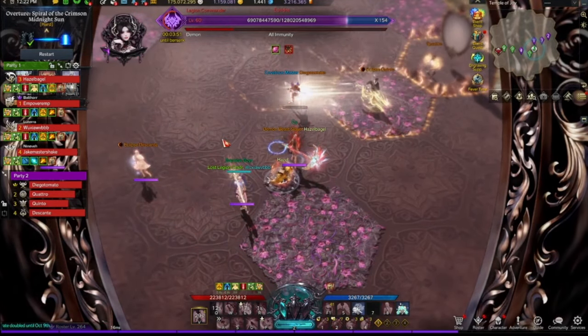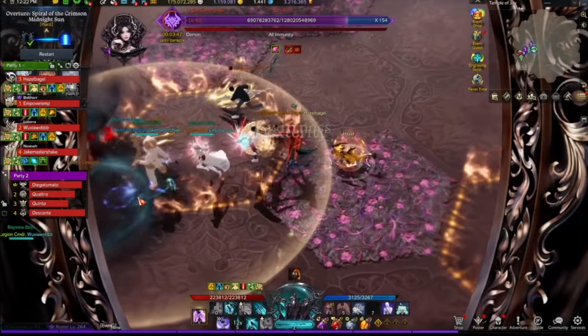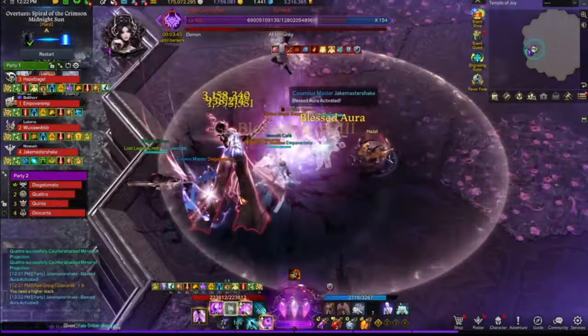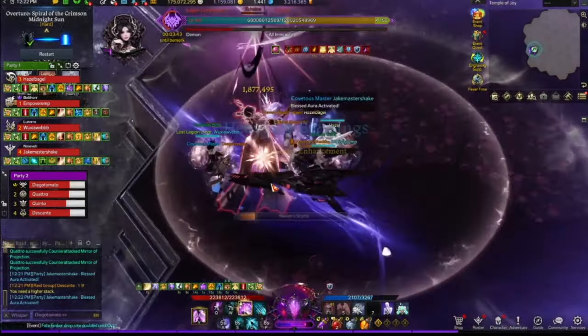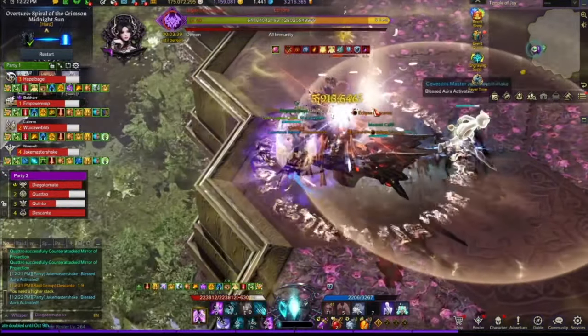I'll definitely be turning it on here. But as always, you got to make sure you stack up the Adrenaline. So here I do Death Order, Lunatic's Edge — I didn't have Guillotine so I used Gluttony — and then I just keep hitting the boss. Standard stuff.